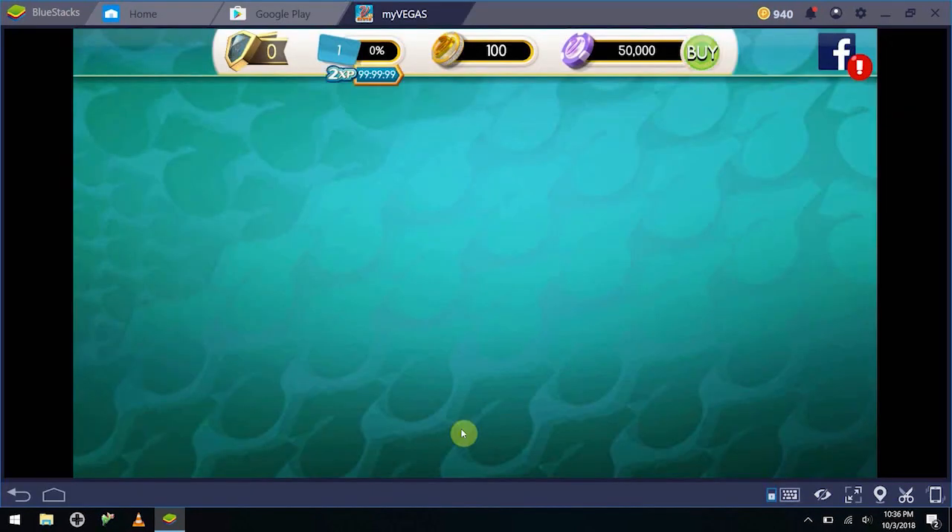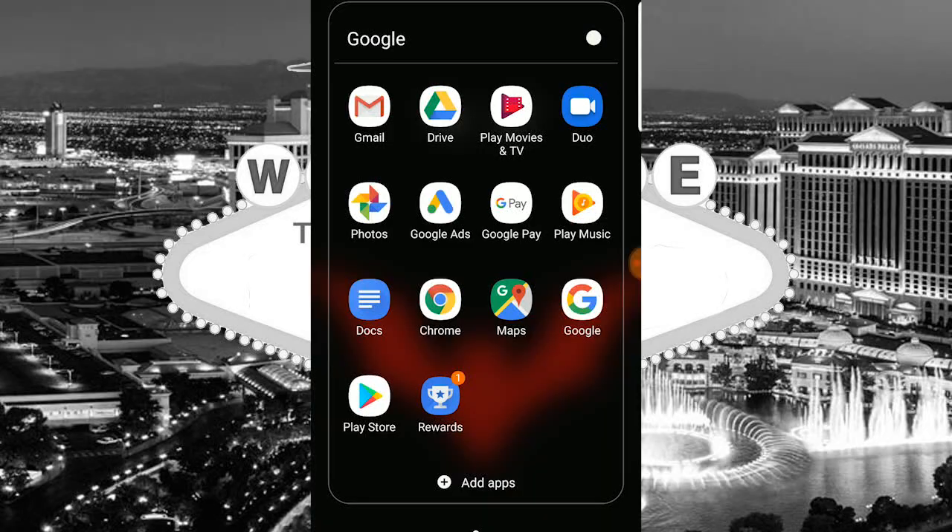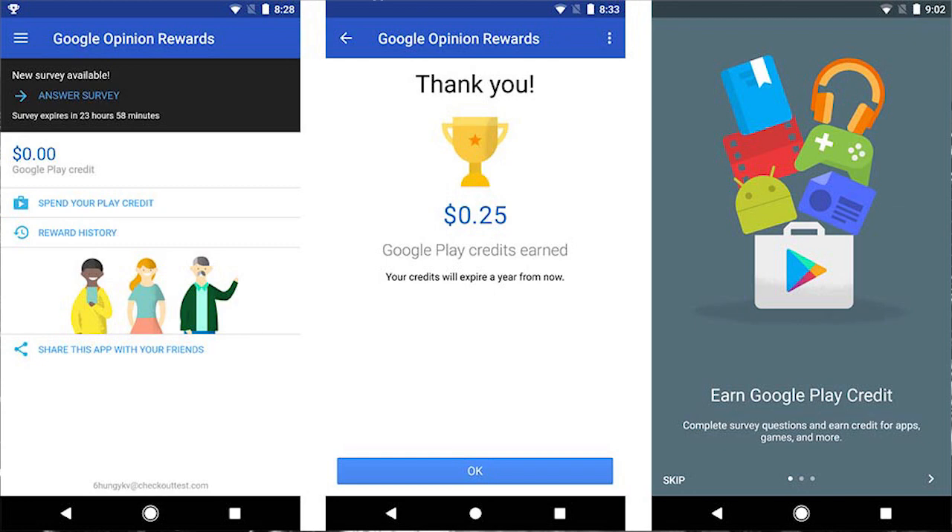I have a quick guide on setting that up in our card to the right. You'll also need another application called Google Rewards. What Google Rewards does is it allows you to take little surveys in exchange to get little bits of credit for your Google Play account in the App Store, and you can also use these credits to purchase paid apps or in-game content.